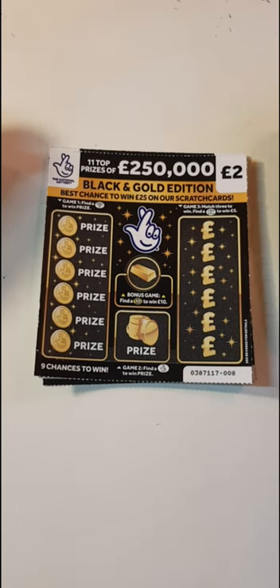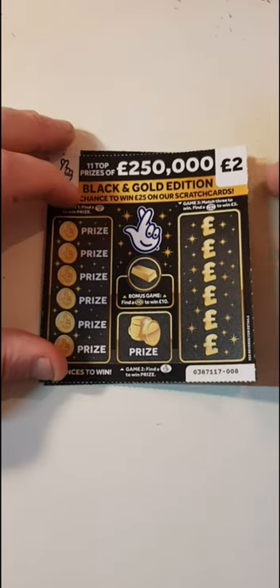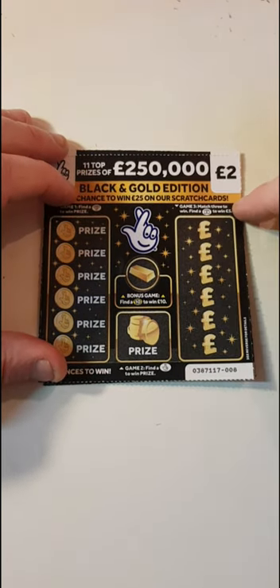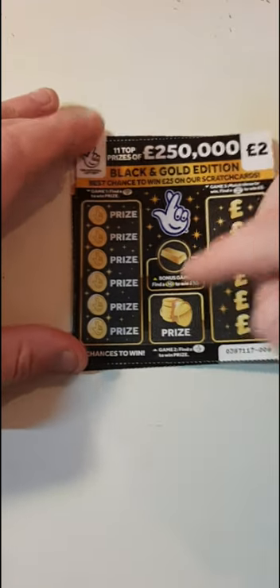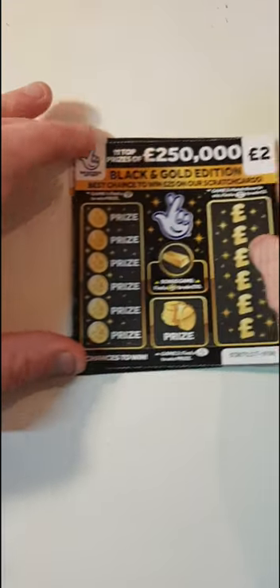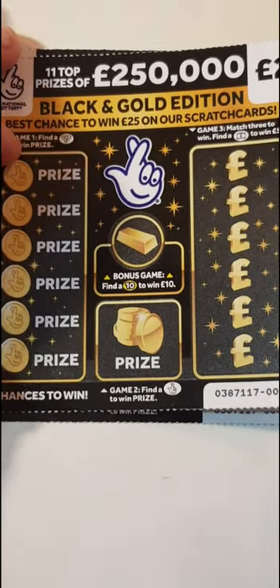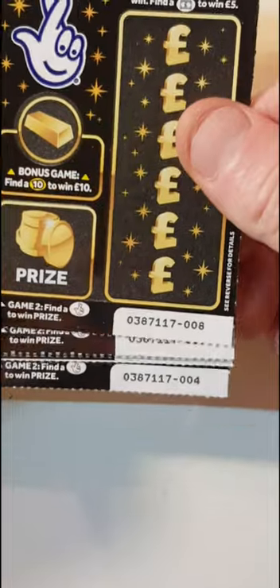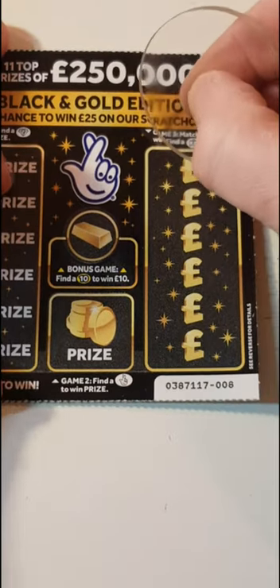Hi there guys, Mr. Air Scratch here. So we have five of the Black and Gold Edition Scratch cards. We have to find the briefcase of five or match three, find ten fingers, or find a diamond. So let's see how we do. We have card eight right through to card four. Can we find a winner?